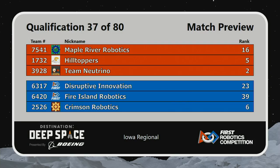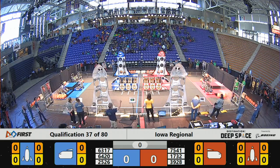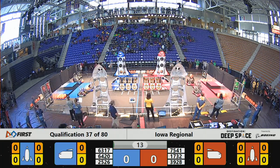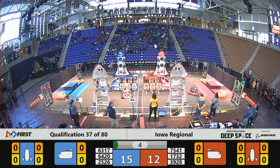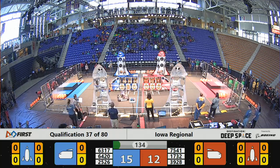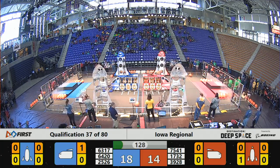Let's just close the sandstorm — we'll forget that all happened. There's the sandstorm. Space Explorers, between the line. Three, two, one, go. Sandstorm period has begun in qualification match 37, and it starts with all six robots in motion off the habitat. Team Neutrino spins a piece of cargo into the Red cargo ship. 25-26, Crimson Robotics, follows suit as well, and we are neck and neck entering the beginning of the teleoperated period.